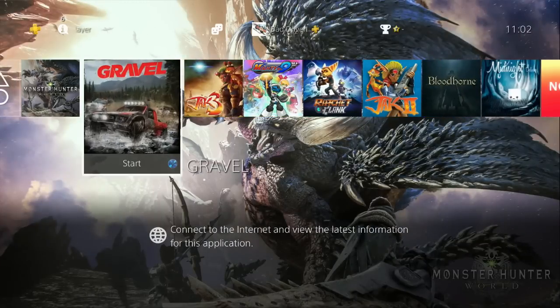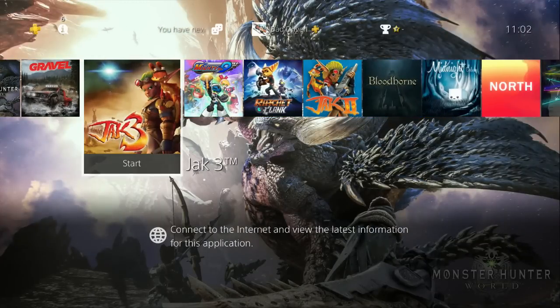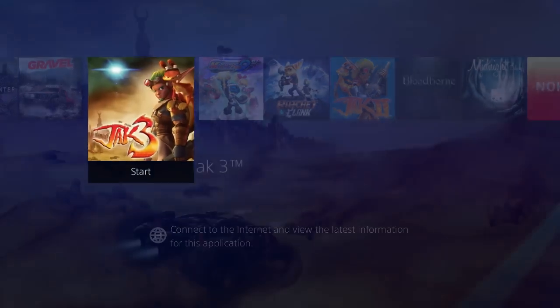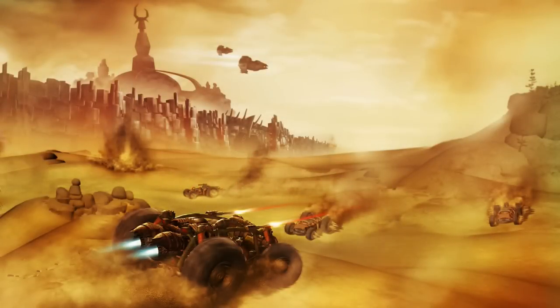What's up Trophy Hunters! Today I'm gonna show you how to get the Platinum in Jak 3 with the debug menu. It will take a little longer than Jak 2, but if you know what you have to do it's very easy. The only special equipment you need is a second controller.